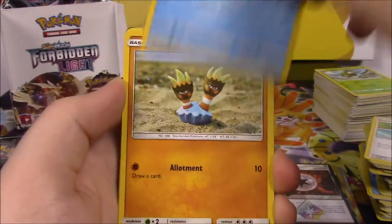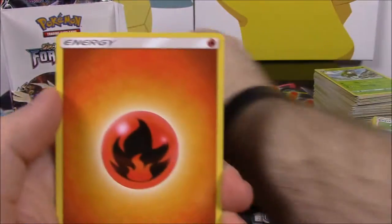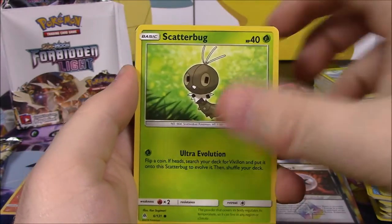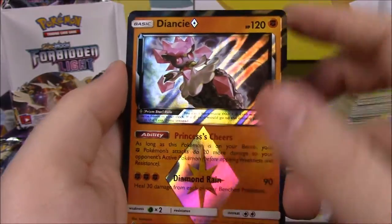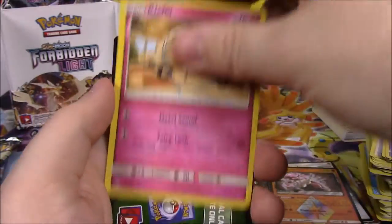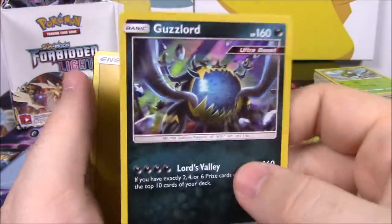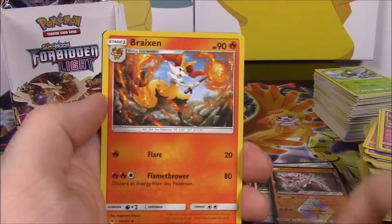Next up we have Litleo, Fennekin, Clauncher, Binacle, Rockruff, Rockruff Reverse Holo, and an Alolan Marowak non-holo as our rare. Fire Energy, Azelf, Crasher Wake Trainer, Uxie, and the code. Next we have Magnemite, Cubone, Bunnelby, Snover, Scatterbug, and a Diancie Prism Star — that's awesome, I did not know that was in there, but it's another Prism Star we add to our stuff. Then a Floorgis as our rare. Fairy Energy, Frogadier, Xurkitree, Klefki, and the code. And we've got one pack left after this — Exeggcute, Scatterbug, Gible, Rockruff, Goomy, Honedge Reverse Holo, and a Guzzlord Holo as our Ultra Beast rare card. That is awesome, we've got a Guzzlord. Electric Energy, Double Blade, Hawlucha, Braixen, and the code.